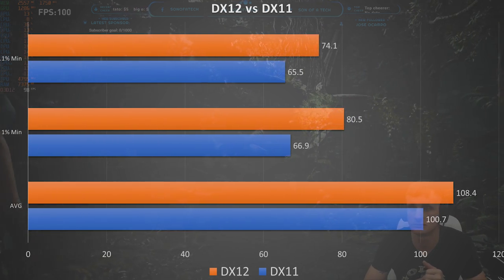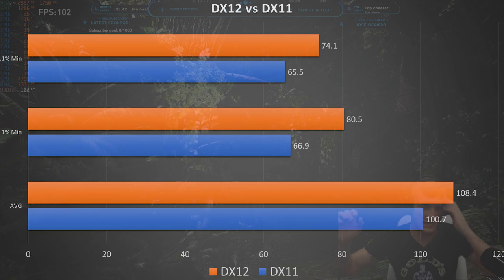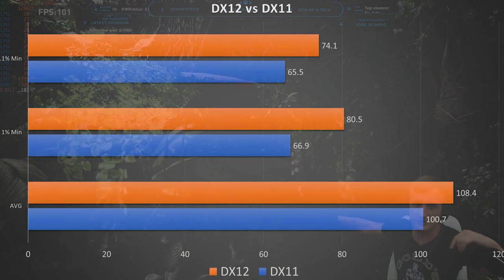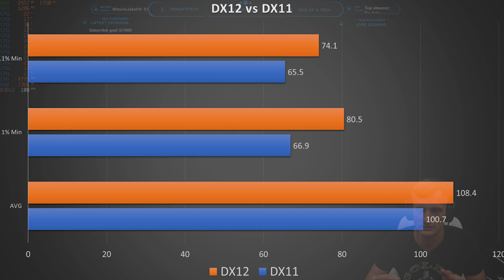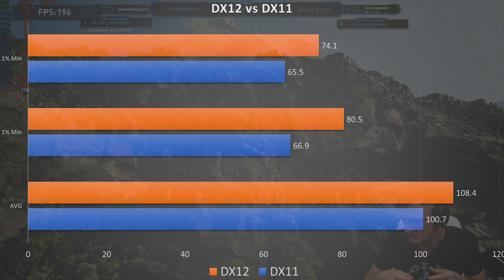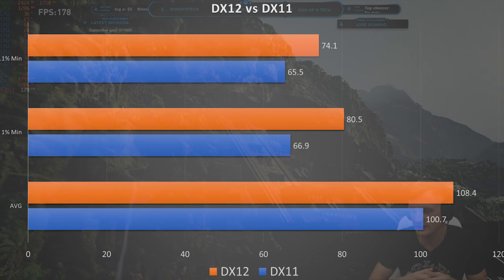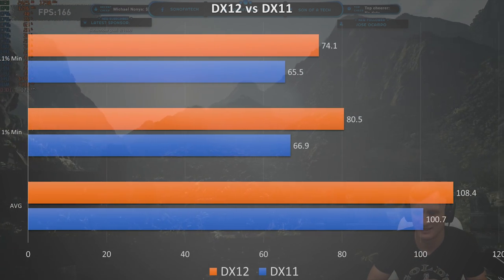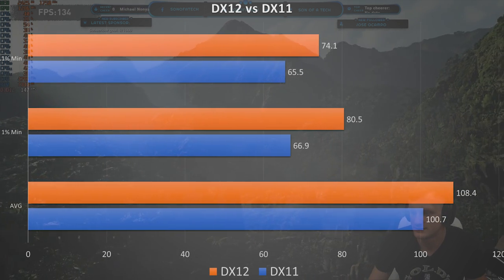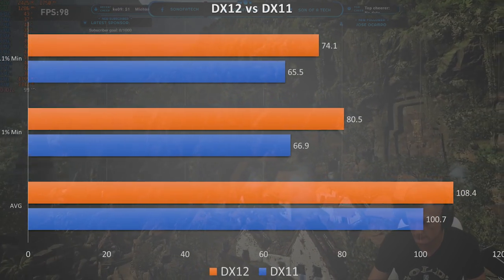That is between an 8 and 10% increase in frame rate. However, note something interesting — the gap between the 0.1% mins and the 1% mins is actually higher on DX12, which tells me you would technically have a smoother frame rate, albeit with fewer frames, on DX11. What you're seeing is that notorious DX12 frame pacing. Some of that can be cleaned up with G-Sync or FreeSync, but I'd almost say it might still actually play and feel better in DX12 — provided you aren't trying to turn on RTX, which requires, to my knowledge, DX12.